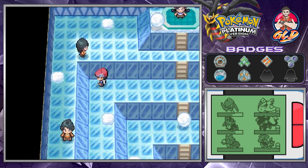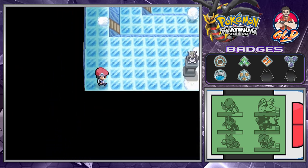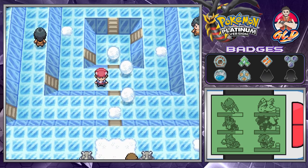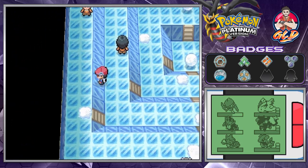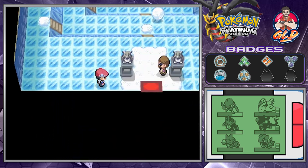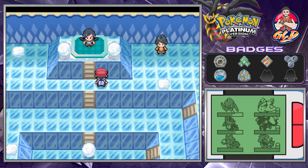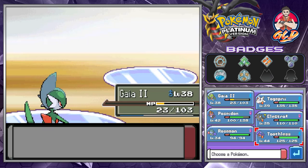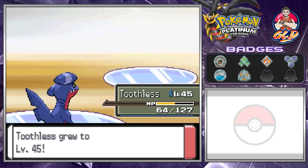We still have to battle that one trainer, so let's navigate through here and break that snowball. It looks like we have to go through toward the edges of the area. Back then I would have been super confused, but now it's become clear. One, two, three — nearly broke everything. We're facing one more trainer: Brick Break for the win, and here comes another Sneasel — let's go with Toothless and Dragon Claw for the win. Just like that, Toothless grows to level 45!